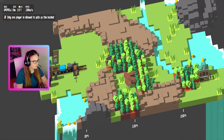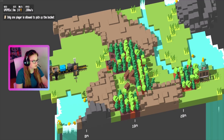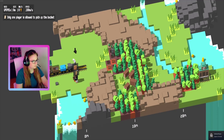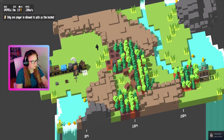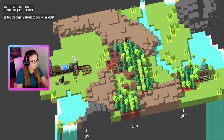So you get the robot when you start. We're going to take these materials here and we've got to put them in there, and it's going to produce the chain track for us. And then we get the train track and we'll start building it.